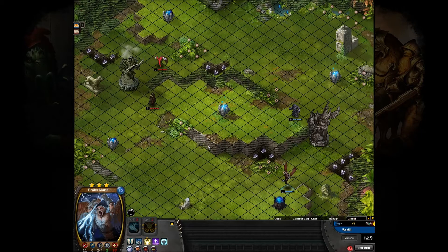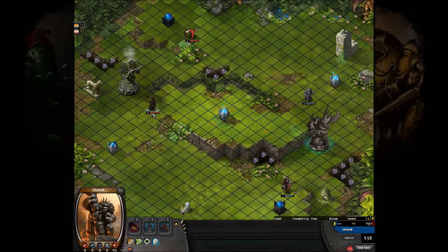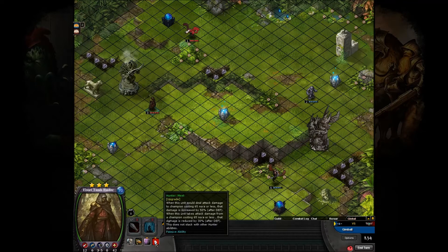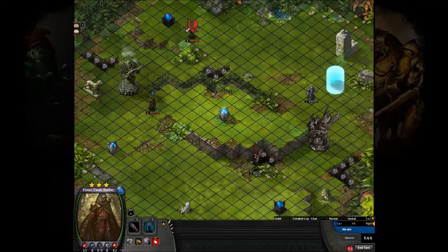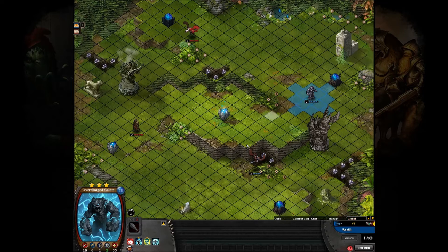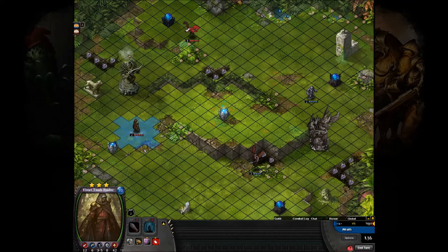And where the impassable terrain is — and this bullshit vegetation. There's the El Sari Tomb Raider. Looks like he's running Hunter Meek on it with Hidden Rock. Now it's not going to work on either of those guys — the Hunter Meek isn't.